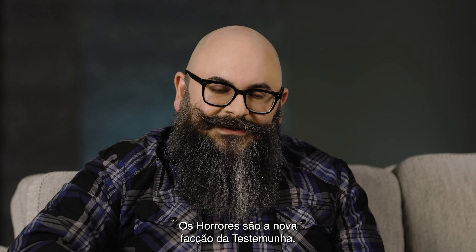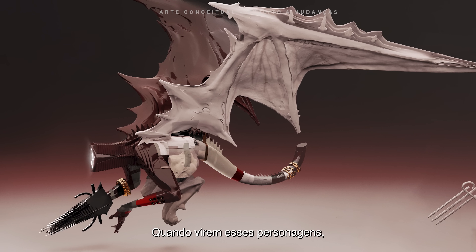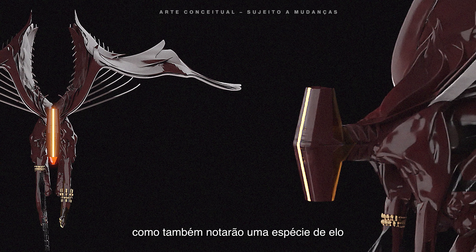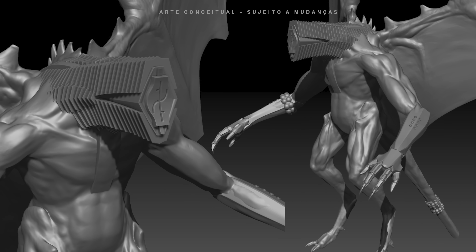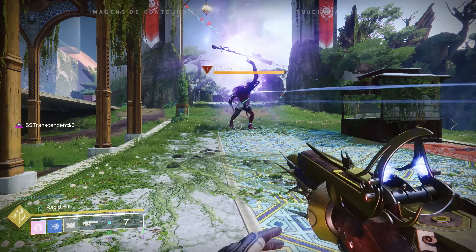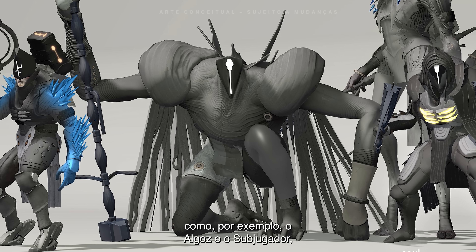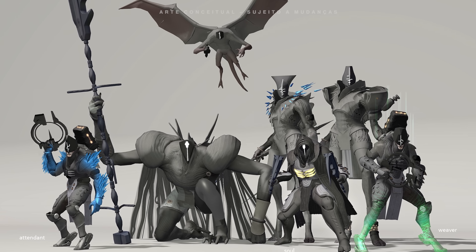The Dread are this new Witness faction. When you see these new characters, not only do they look unique and new, but you see a through line that we've been building through the years that connects it all together. You've seen a member of the Dread before — you might remember the Tormentor making a big appearance last year. Well, that was just the first one. You have this slate of new enemies: the Tormentor, the Subjugators, the Weaver, the Attendant, the Grim, and the Husk. This is the embodiment of the Witness in these new enemies.